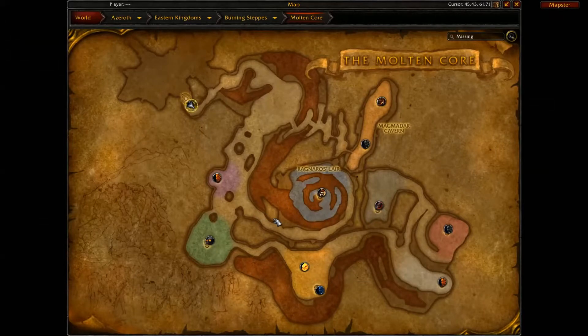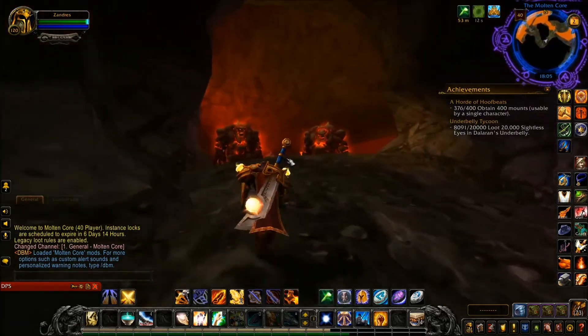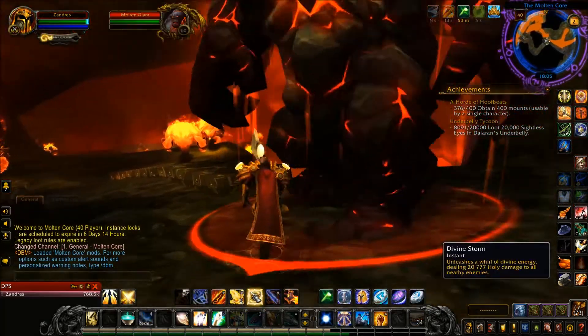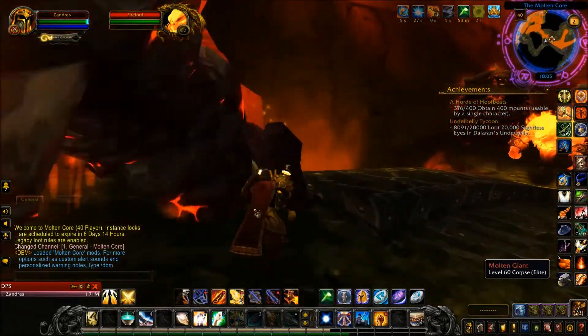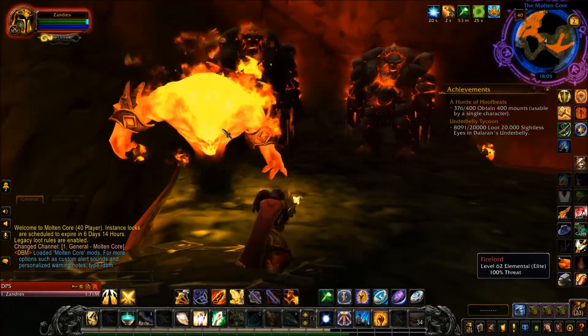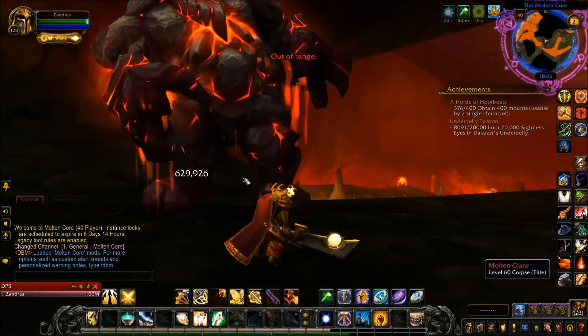Looking at the map of Molten Core, there are a number of bosses: Gehennas, Garr, Lucifron, Magmadar, Baron Geddon, Shazzrah, Sulfuron Harbinger, Golemagg the Incinerator, Major Domo Executus, and then Ragnaros. There are a lot of bosses. The class items actually drop as real items — not tokens. If I was to get the Lawbringer set, it would drop as Lawbringer Gloves or Lawbringer Legplates, not a token.